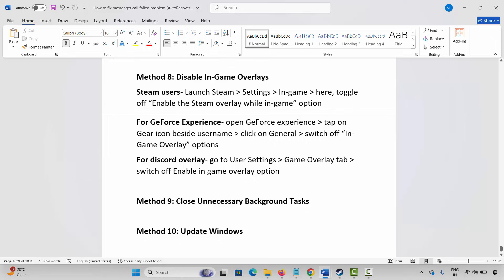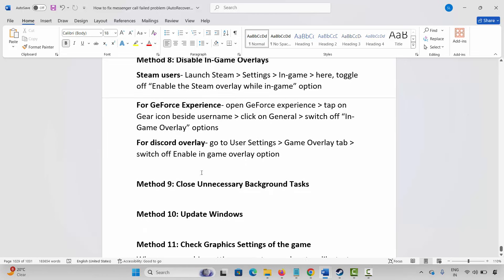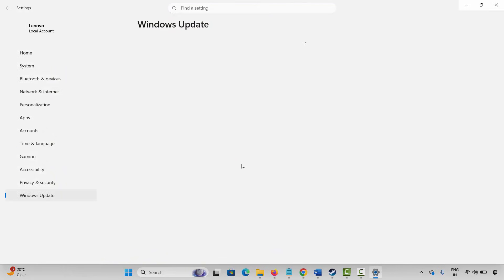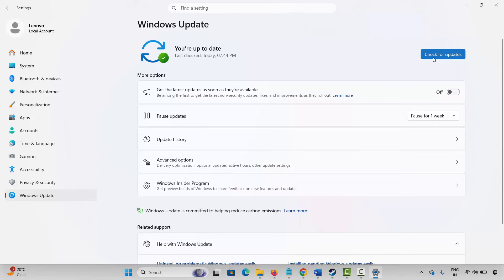The next method is to update Windows. Go to Windows Search and search for Check for Updates. This will take you to the Windows Update page. Click on Check for Updates and, if any update is available, update Windows to the latest version and then check.